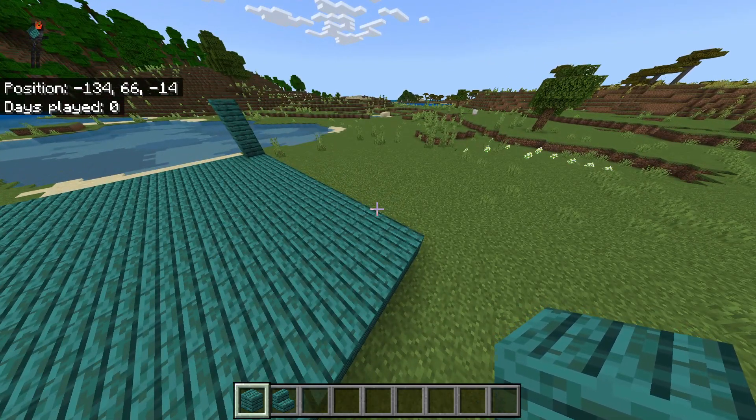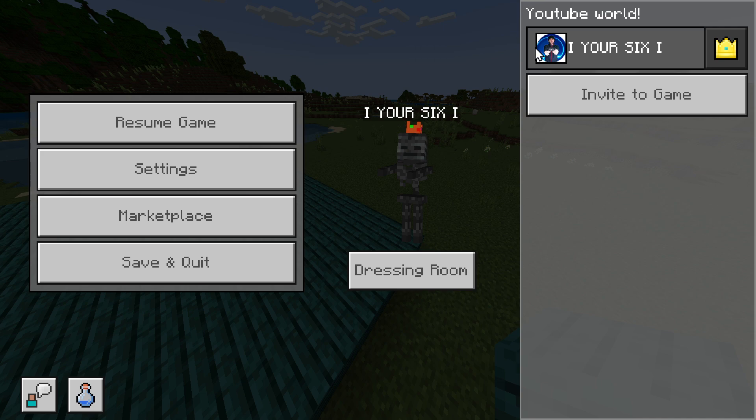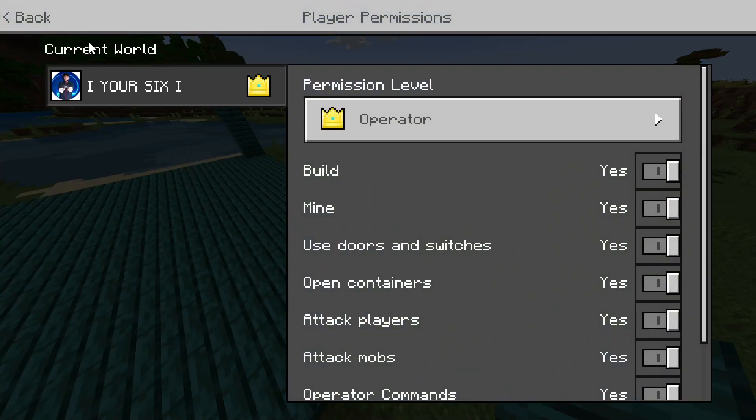So just press Options or Escape and bring up this screen, and then go over their name and use the D-pad and go to the right. They're going to have this little symbol next to it, something similar. This does just mean I'm the owner, but if we select this, we're going to bring up the permission levels for that specific player.